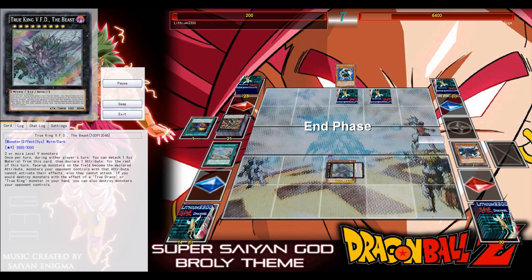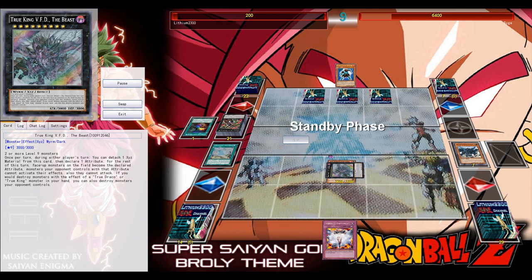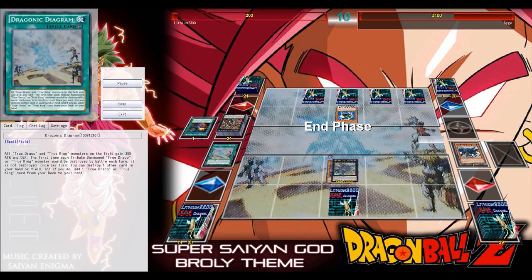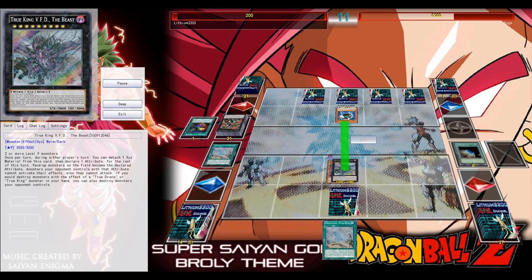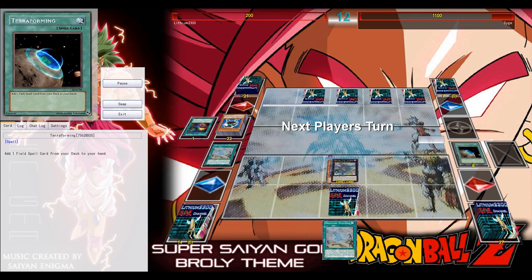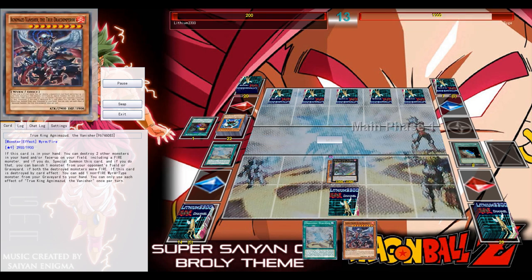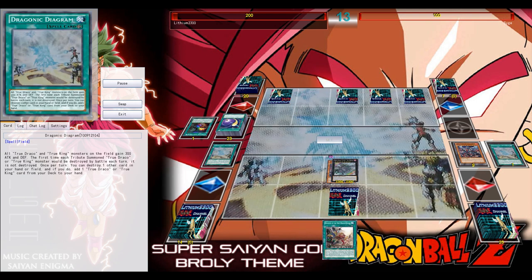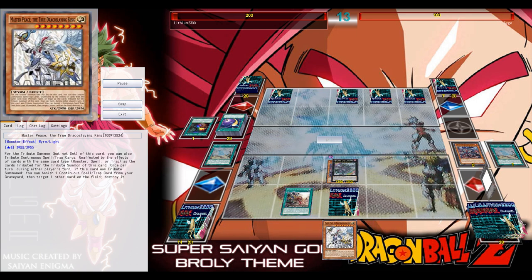I take my chance to normal summon Vortex Trooper, get two new draws, and wow — I draw the field spell. I end up building a board and going for a rank nine XYZ — a big threat. He does have Dimensional Barrier but doesn't use it, so I'm in full control. On top of that I draw into Emptiness, which is great. I use the third copy of the field spell to pop a True Draco monster from my hand to search Pot of Desires, then use Pot of Desires to send back three cards and draw one.